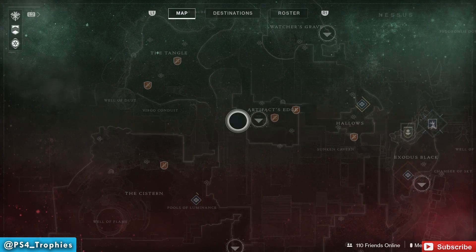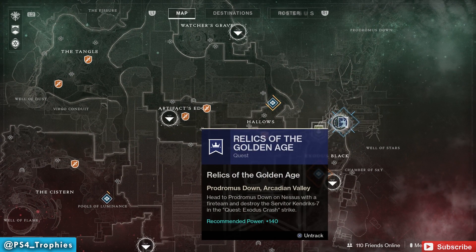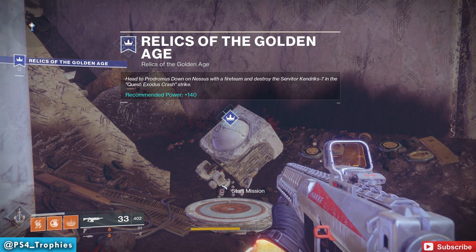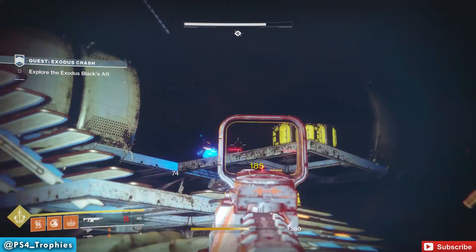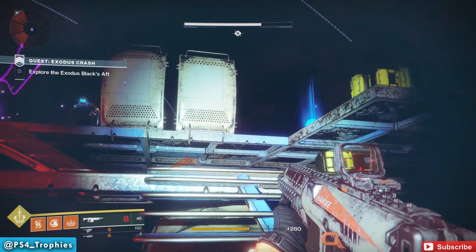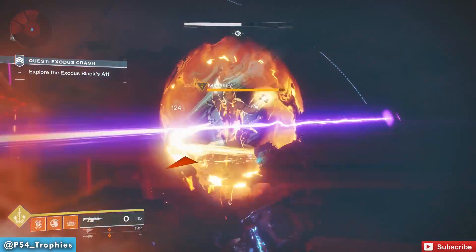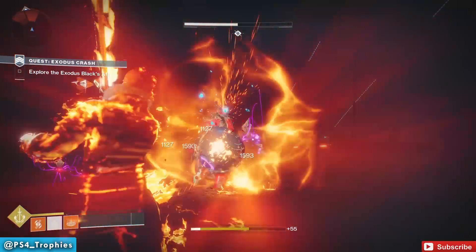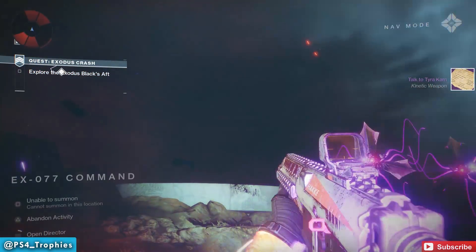I did this solo but feel free to grab a fireteam. Go to the Exodus Black landing zone, just to the right of Failsafe, and you'll see the Relics of the Golden Age world event — that's the strike. I did this at 250 power. You don't have to finish the whole strike; about halfway through you'll find Kendriks-7. Kill it and you can fly away — you don't even have to complete the strike.